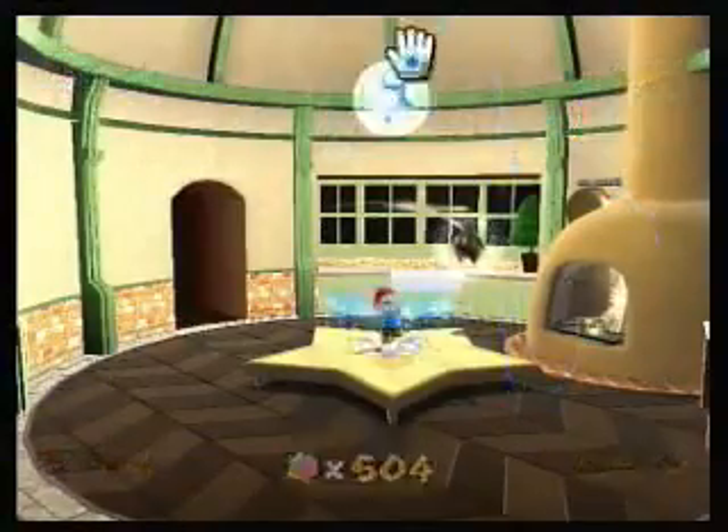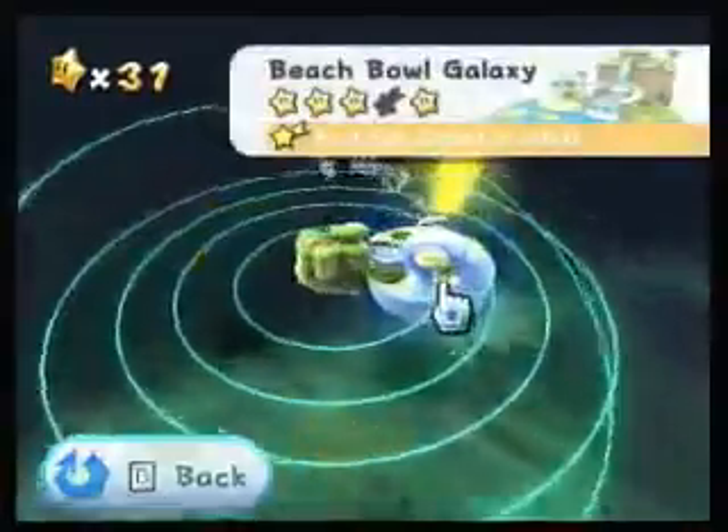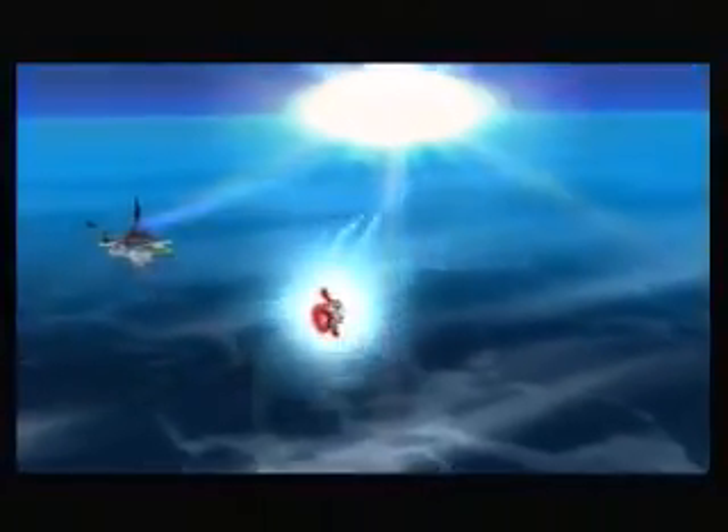Hey everybody, it's Rikerider, and welcome back to Let's Play Super Mario Galaxy. The Prankster Comet has showed up on time, and this is our first Fast Faux Comet. There are only two of these in the entire game, and both of them are pretty easy.